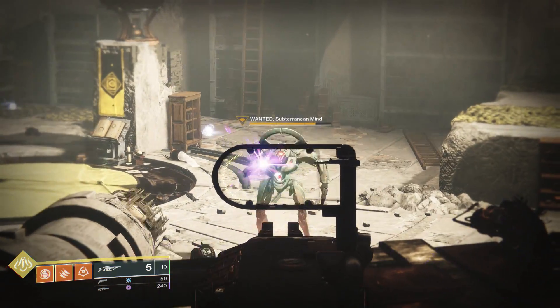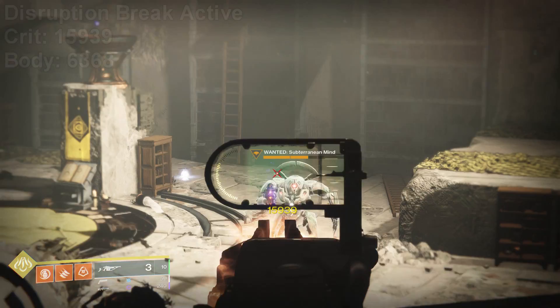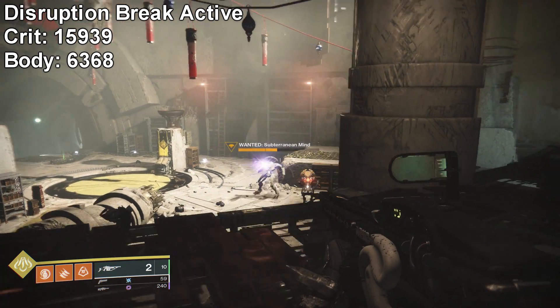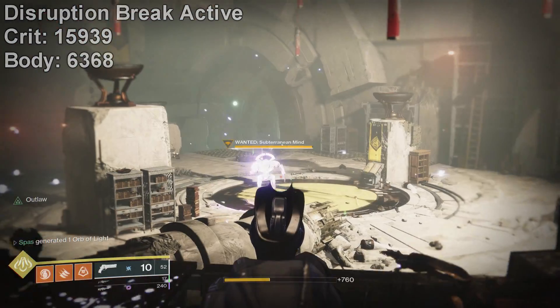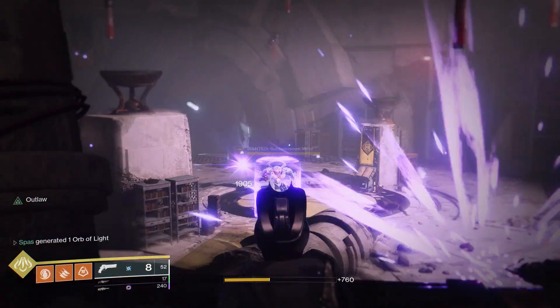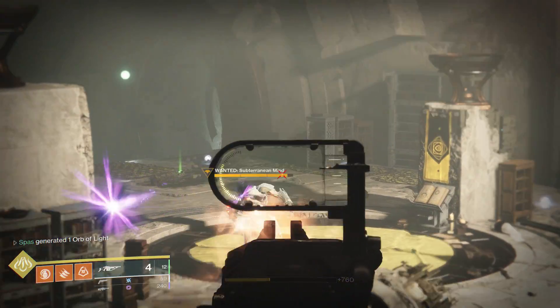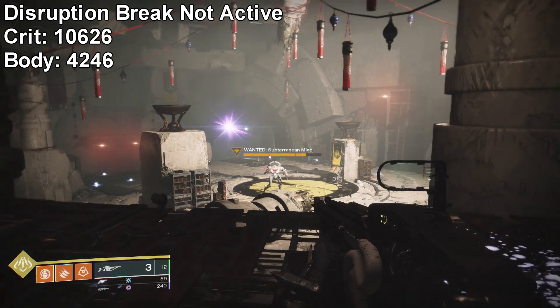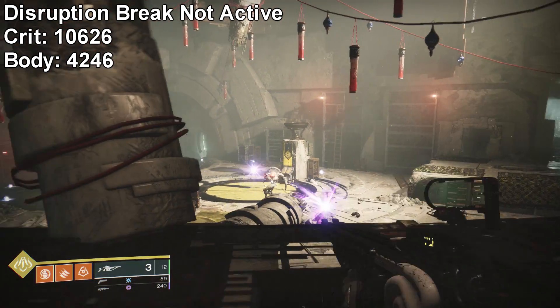Starting off with the damage when the Disruption Break perk is active: it does 15,939 damage as a critical hit and 6,368 damage as a body shot. Testing without the Disruption Break perk active, a critical hit does 10,626 damage and a body shot does 4,246 damage.